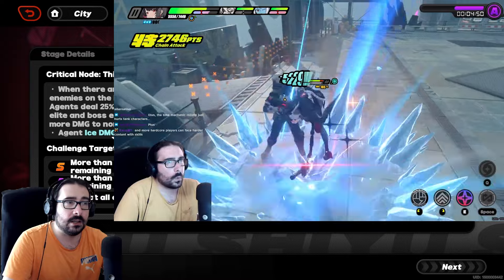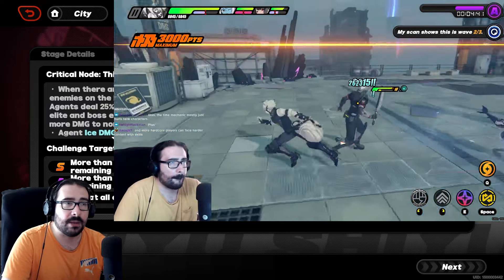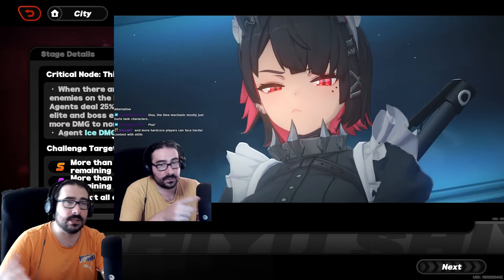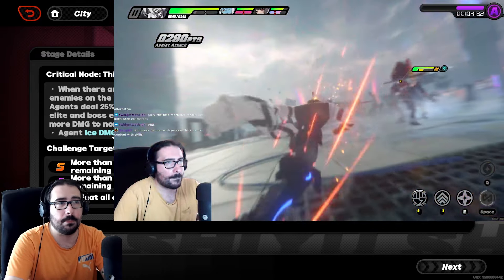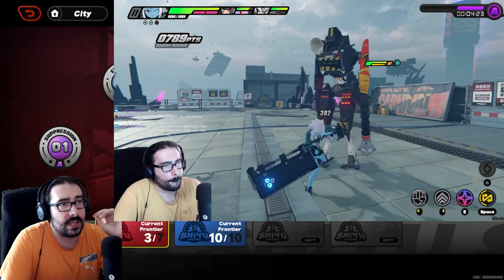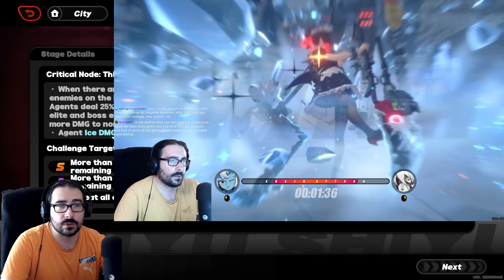That's what I did — that's why in my level three clear I wasn't parrying much. Some people in my chat were wondering what I was doing. I felt it was more efficient, and doing it more seriously this way took me about a minute less than the previous stage. On my fire team I'm a little scuffed — Soldier 11 isn't great at applying burn and neither is Lucy/Piper, so I need someone more impactful like that Calydon character with the double flamethrowers.